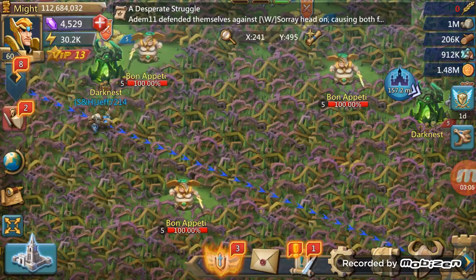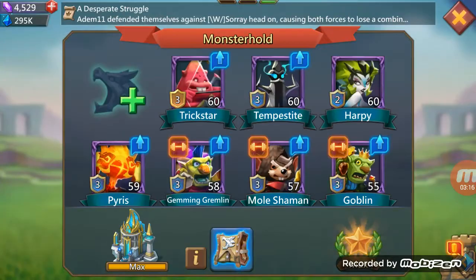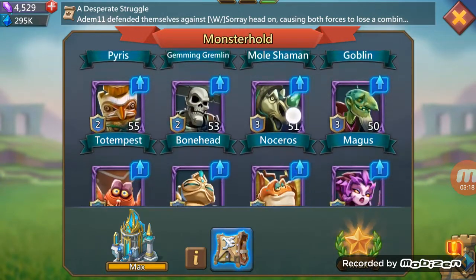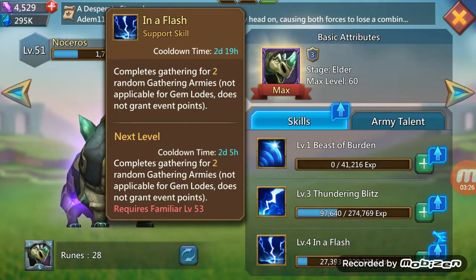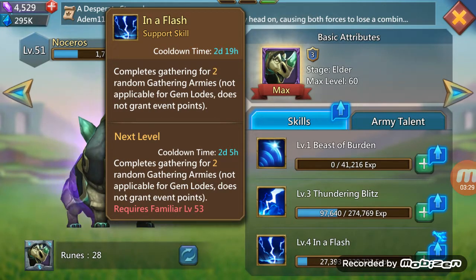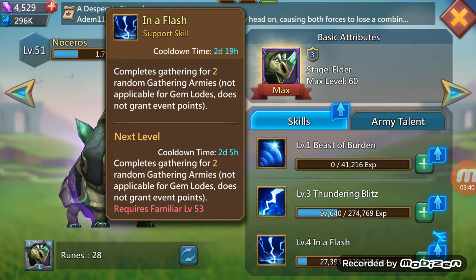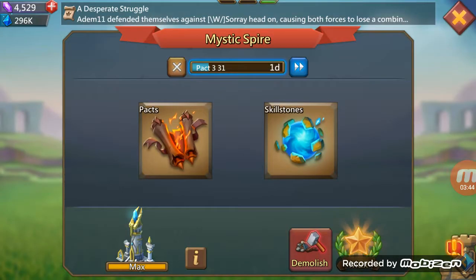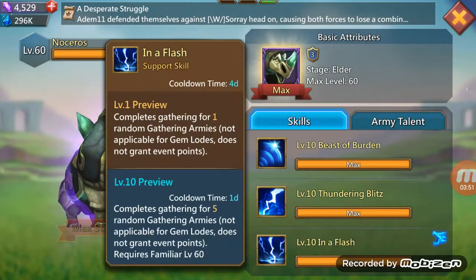It's got 16 minutes on the one, so let me show you the familiar. This guy here is the one with the 'Complete Gathering' skill. As you can see, at my next level the time rate drops — it will only take two days and five hours instead of two days and 19 hours. At max level you can complete five random gatherings.